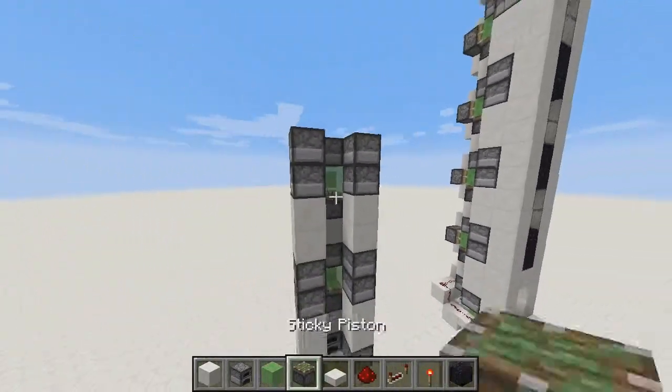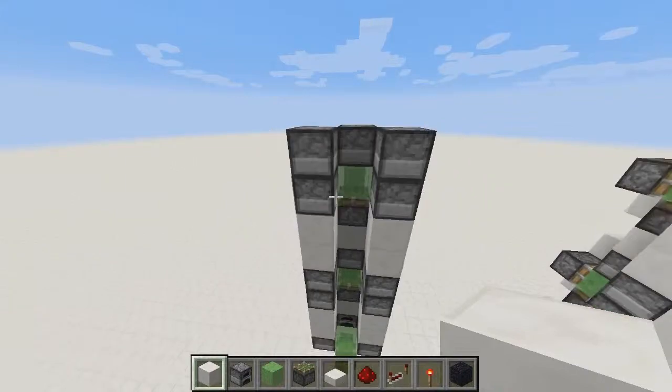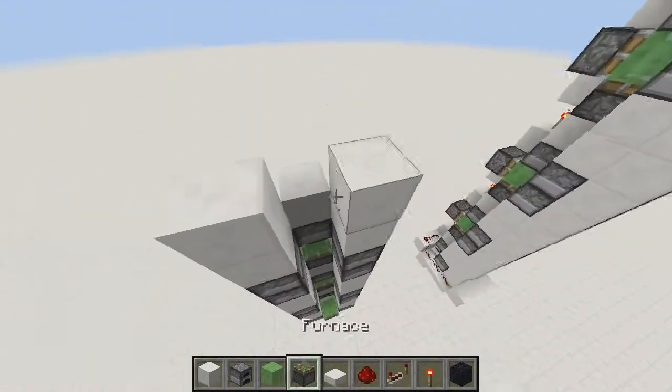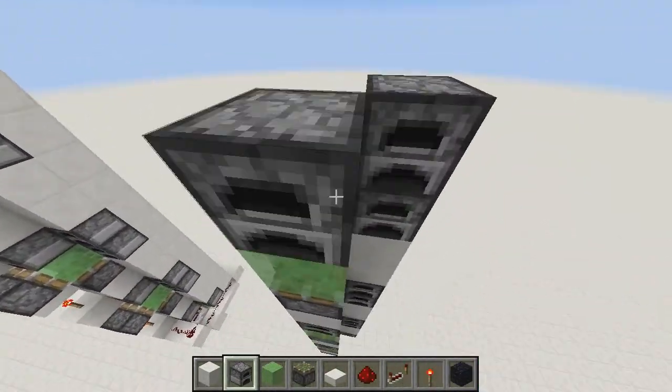Jack-o-lanterns would work because they also provide light — you might want to consider that. And then just repeat that again. To repeat this up, all you need to do is place another set of blocks with a piston with a slime block, and then have some non-pushable blocks like so.